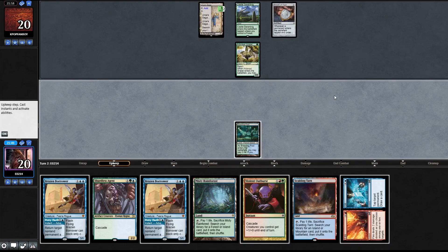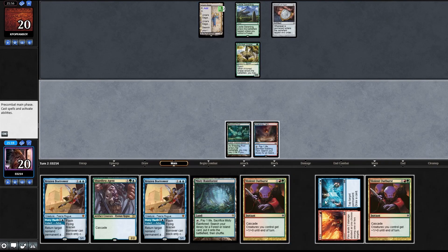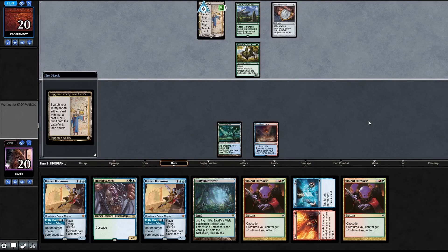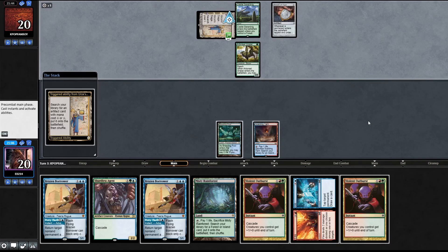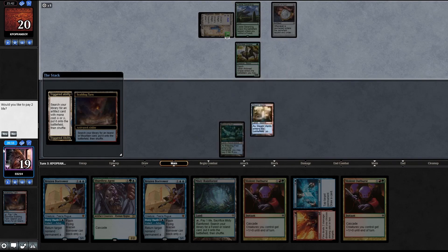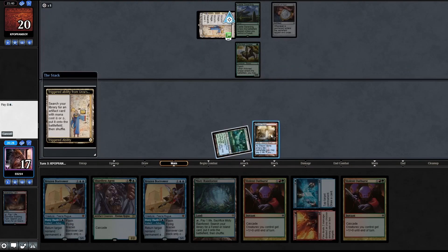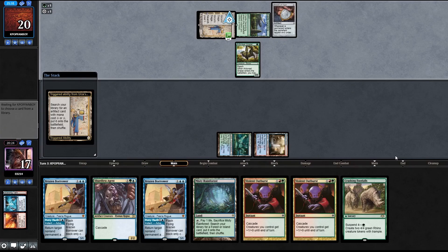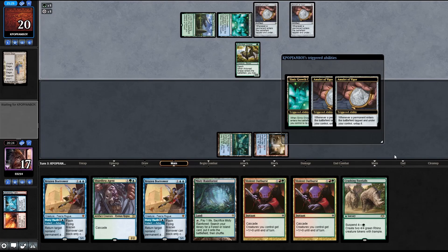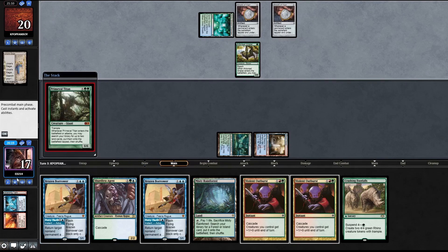What can we do? Another Violent Outburst. They'll probably search with a Scalding Tarn. We have two Brazen Borrowers to try and delay them. Fire and Ice the Castle - that's our only out. Put some ice on that. Not what we wanted to see, but okay. They could steal Titan - didn't have a choice though. They got us, we're going to concede.